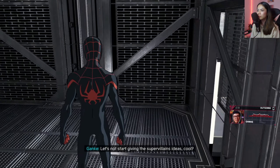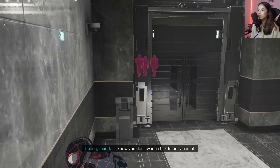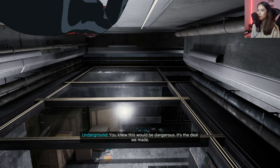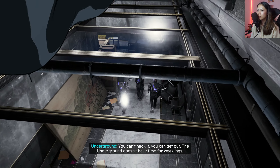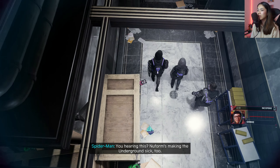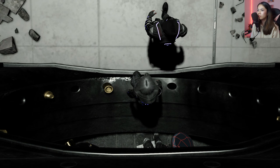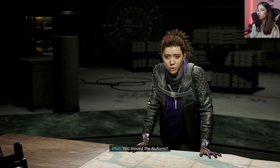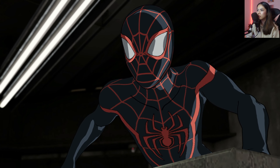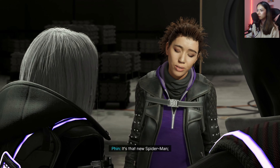Fisk planned to use it when the other Spider-Man came for him — he should have built a faster elevator. Let's not start giving super villains ideas. Into the vents — you can't hack it. The Underground doesn't have time. New Form is making the Underground sick too, they're so callous about it. The New Form was moved safely to the lab uptown.